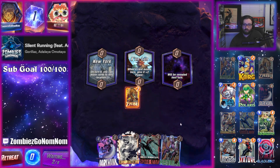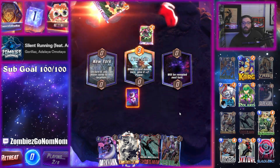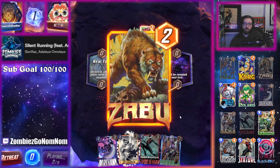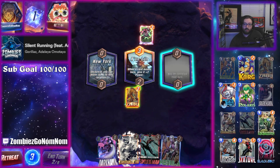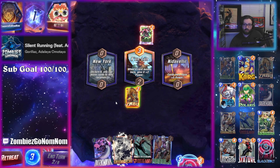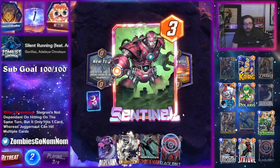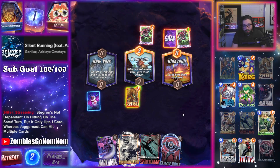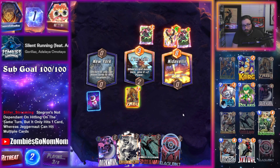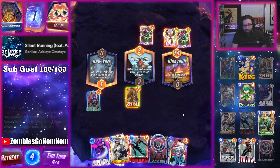Play Nebula when we can — I think Zabu's better, especially if we draw a two-drop. Nebula's pretty good on New York. Because every turn it takes, it's gonna get worse — it makes it really annoying for them. Although it's not annoying for them if they have Killmonger, so that could be a problem.